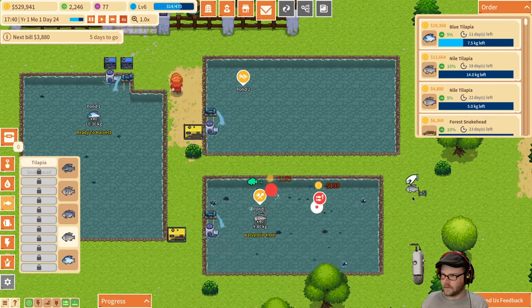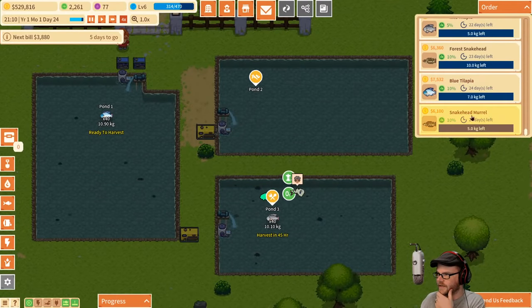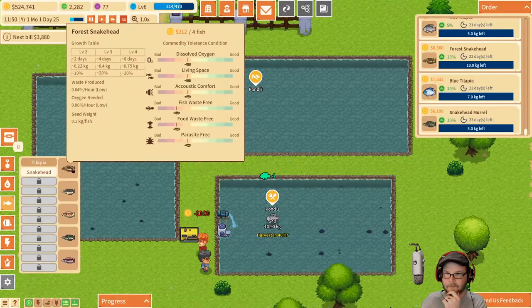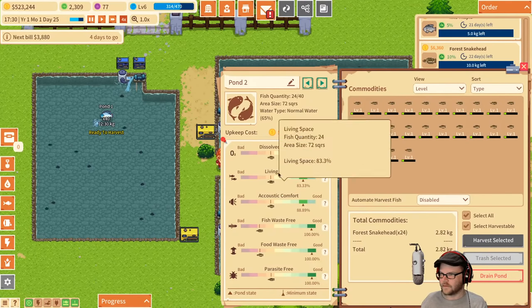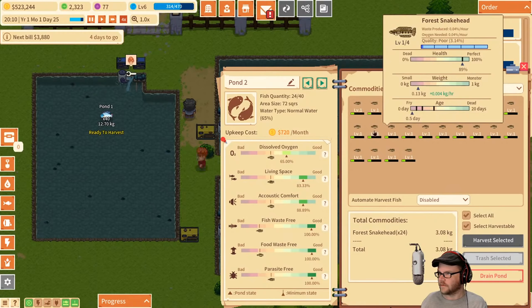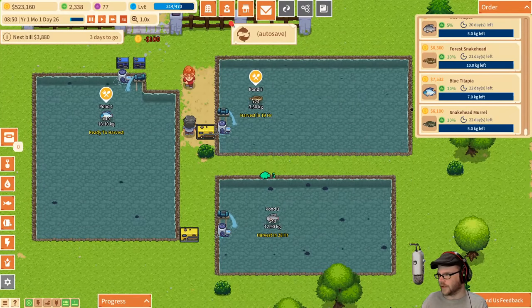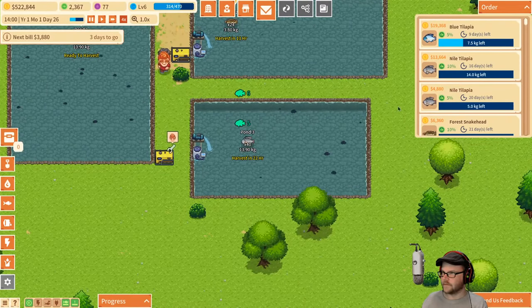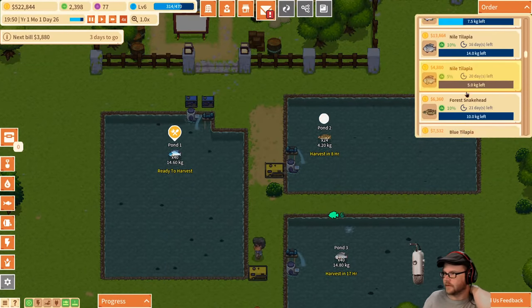There we go — more of those. This pond up here, we're going to start putting in forest snakeheads. Oh I got two different kinds. All right, forest snakeheads it is. Buy that license. Anything new about these guys? They like their living space, don't care much about oxygen. If you want forest snakehead I'll give you those. No one wants forest snakehead. But when those 10 kilograms are done we'll get the next ones. These are the Nile ones down here — I need 19 of them. And then 15 of the blue, which we are at.